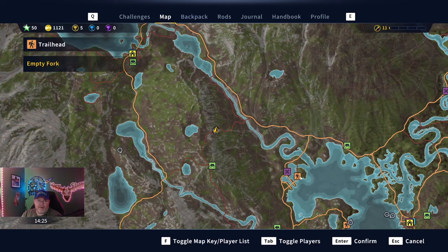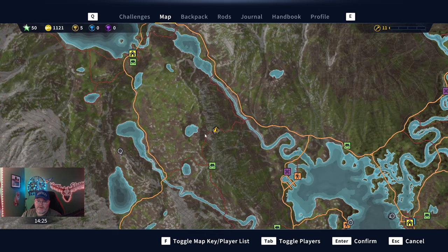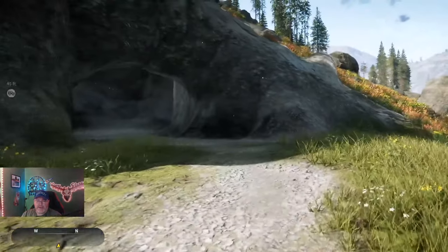This cave is a little off the beaten path. We are up here — I'd say right in between, but probably just go to Empty Fork, turn left, and come up this way. There's a cave right here, and that is dinosaur bone number six — two more to go.